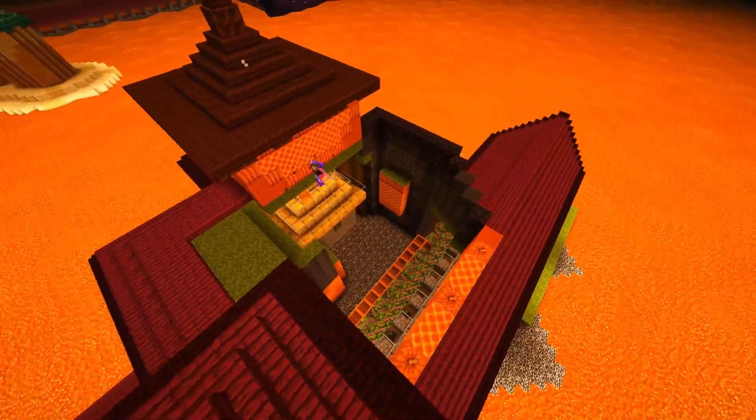You just have to open the chest, and when it closes again, it activates a calibrated skulk sensor which then triggers a piston door. I also made some minor improvements to my bee farm — nothing crazy. I just spawn-proofed it and switched out the sunflower for flowering azalea, which would quadruple the rates.